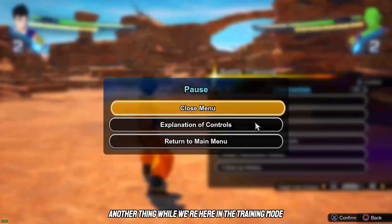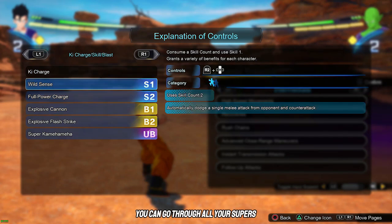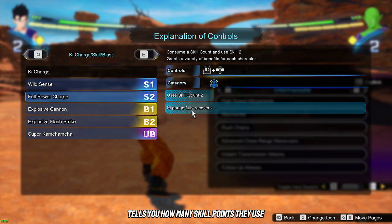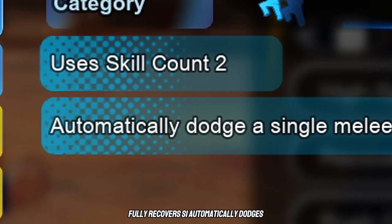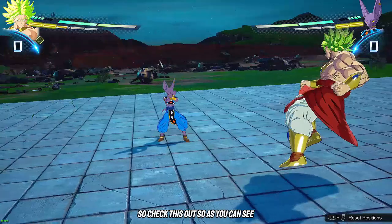Another thing while you're in training mode: go to the Start menu and select 'Explanation of Controls.' This is very important — you can go through all your supers and skills to see what they do and the inputs for them. It tells you how many skill points they use. For example, Full Power Charge for Gohan fully recovers his ki, and S1 automatically dodges a single attack from the opponent.